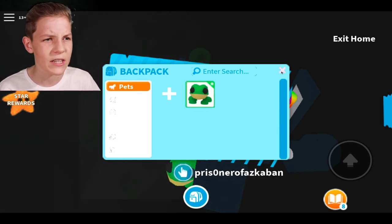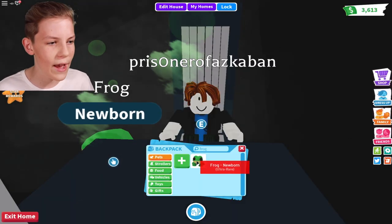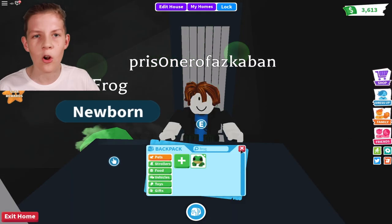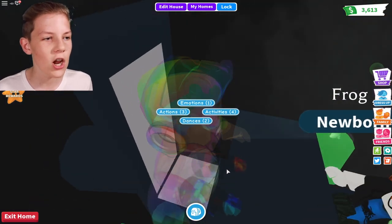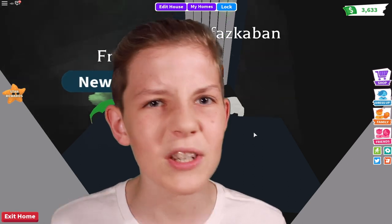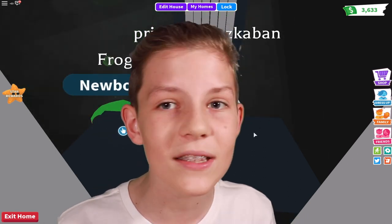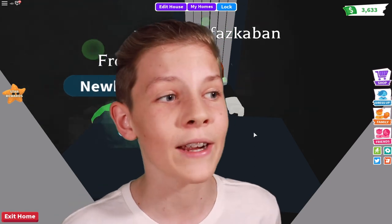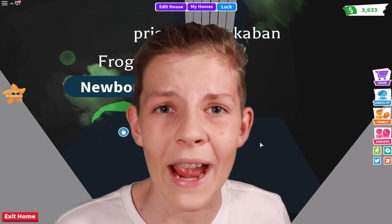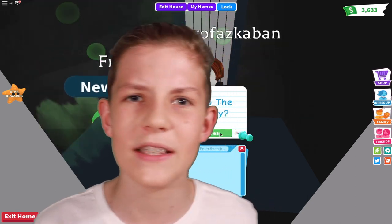It's a lot of back and forth. I press accept, it processes the trade, and my alt account should have two frogs if this hack works. But when I go into my backpack I've only got one frog, and my alt account has one frog — so there's only two frogs total, same as what we started with. Doesn't look like this works.